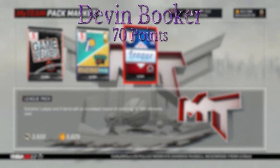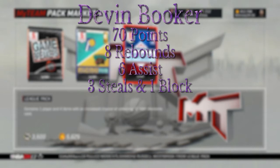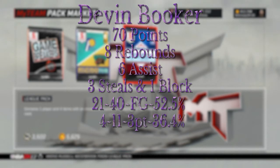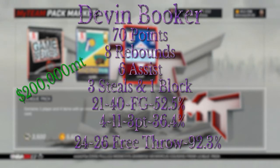We're also going to try and pull him. I also want to try and get my hands on that Devin Booker — that 70-point game card: 8 rebounds, 6 assists, 3 steals, 1 block, shooting 21 from 40 from the field at 52.5%, 4 from 11 from three at 36.4%, and 24 from 26 from the free throw at 92.3%, which is crazy. He's only selling for around $200,000 now — he was selling for around $700,000 when he first came out. His price has really dropped.